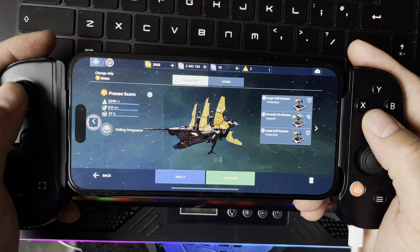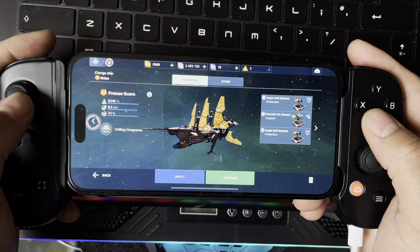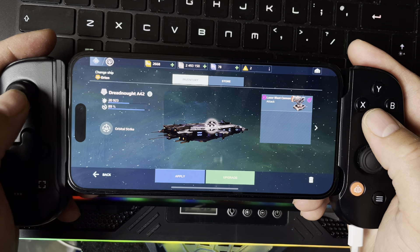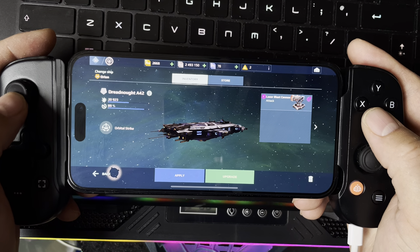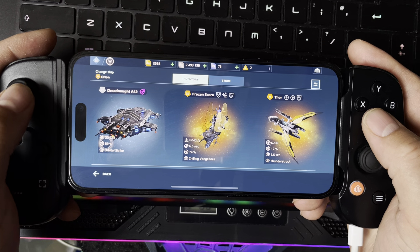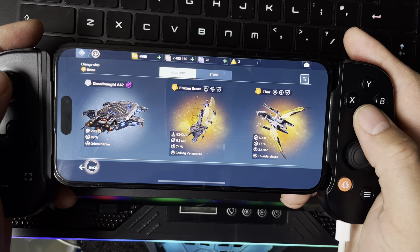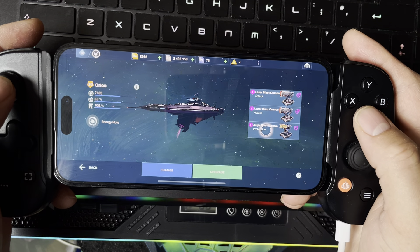Frozen Scorn has an Aegis shield, periodic fixation, and Aegis system but I don't use it either. I've got Dreadnought as well — I think it's level 25. It's only got one laser blast cannon and an orbital strike, but I don't actually use it. I kept it there because sometimes the tasks ask you to use Dreadnought — believe it or not — so it's just good to have it there.